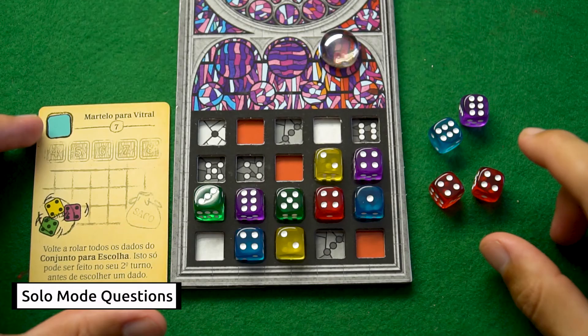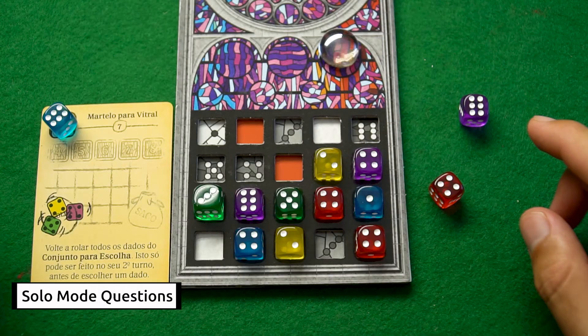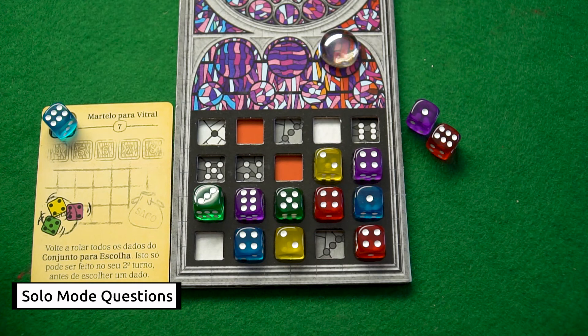When using the glazing hammer, tool number seven, follow this sequence: on your first turn take one die and put it in your window; on your second turn choose one blue die, place it on the card, and the card lets you re-roll the dice in the draft pool; after that, choose another die, place it on your window, and the remaining one goes to the round track. You can't place a die on a tool solely to deny points from your AI opponent — you have to use a die only on tools whose benefits you can actually use.